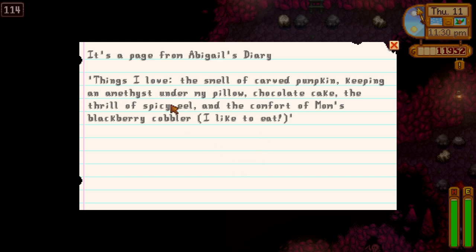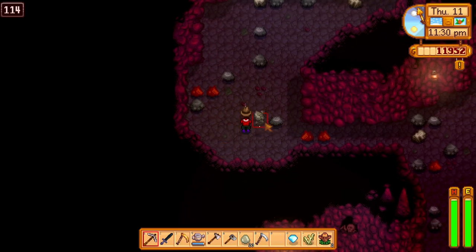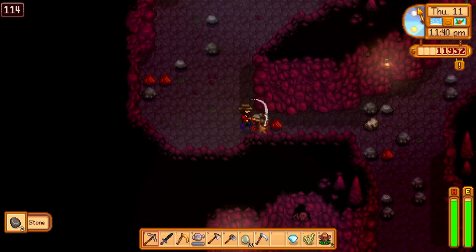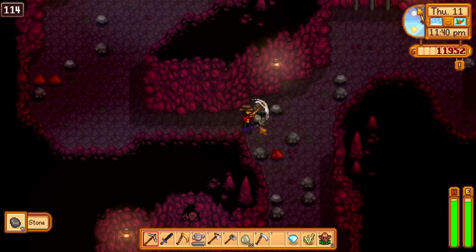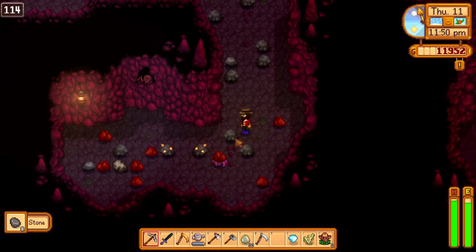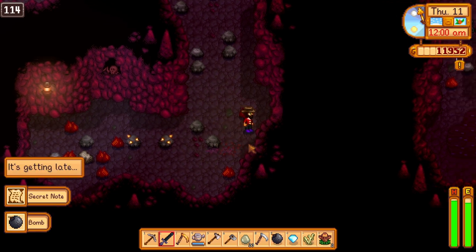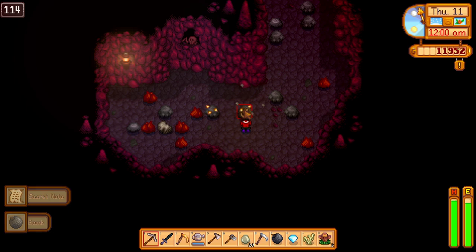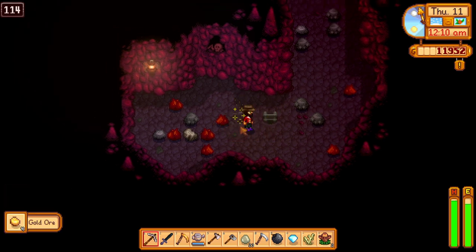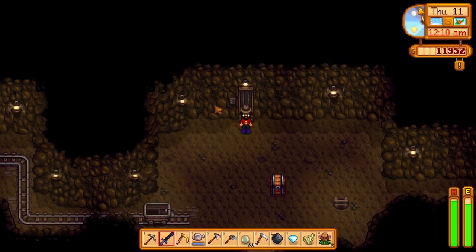Things that Abigail loves — chocolate cake, spicy eel. I guess we'll use these notes for when birthdays come up. I see you, crab. We're going to get you. Oh, it's getting late. Good night. Another secret note. We'll get this gold and then — oh, nice ladder over here. We'll take it. And we better get home before it's too late. Only five levels to go — I think 120 is the bottom.